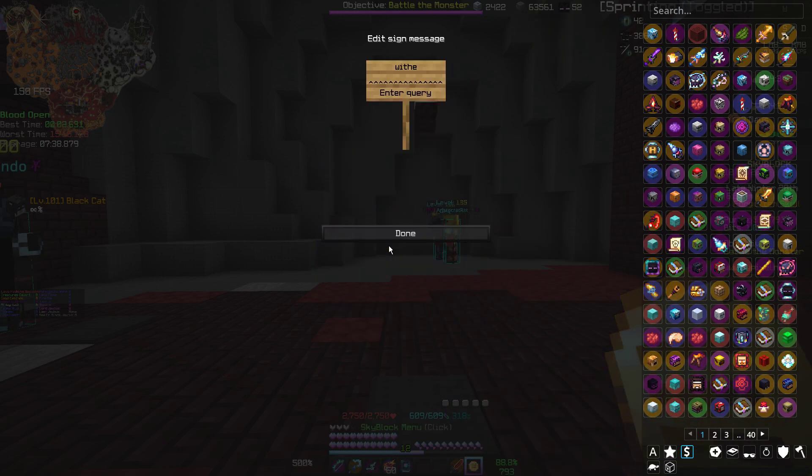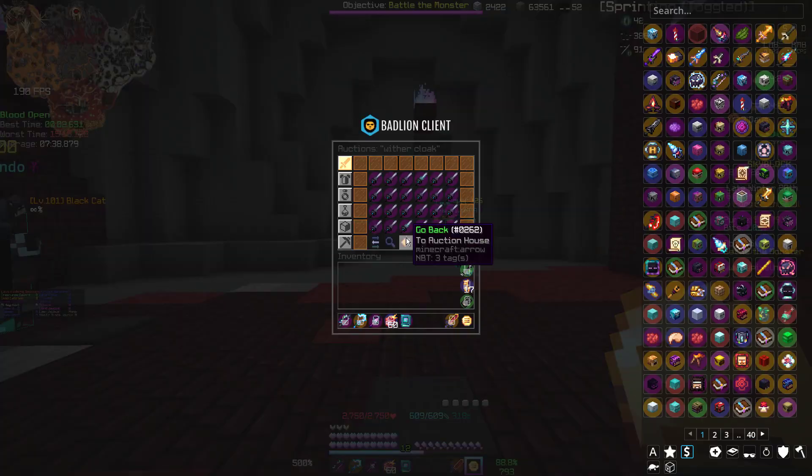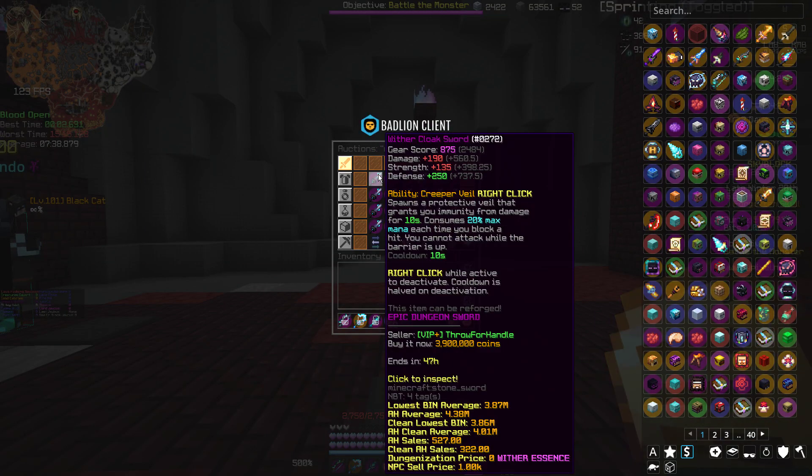Also, the Wither Cloak got a little nerf. As you can see, the Sponsor Protective Way grants you immunity from damage for 10 seconds, consumes 20% max mana each time you block a hit, and you cannot attack while the barrier is up. I think it now costs double the mana, but I'm not sure. It also has a 10 second cooldown and now only lasts for 10 seconds, so that's kind of a nerf — it isn't that good anymore.